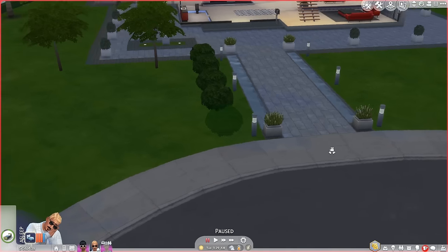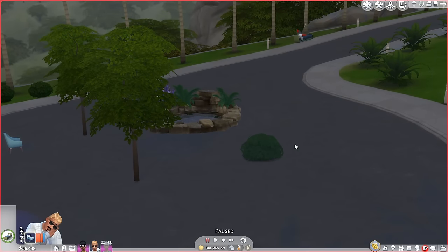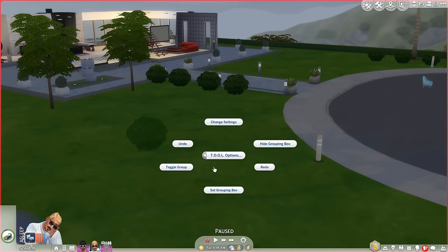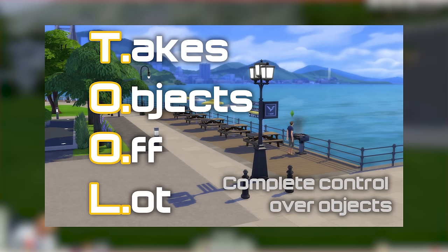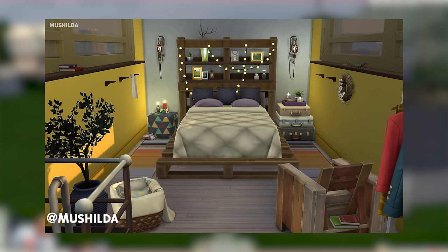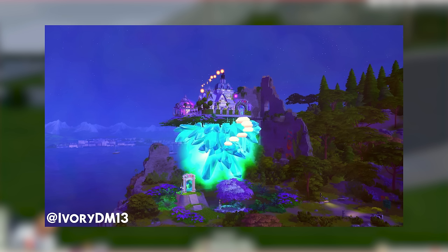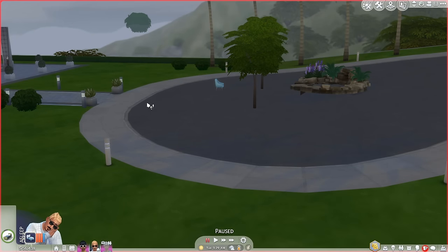Hey guys, TwistedMexi here. Today I've got a video for you that is frankly way overdue on my part. It's regarding a mod I released back in August of 2019 called Tool. Many of you are probably familiar with it by now from either gallery downloads or other YouTubers. Tool stands for Takes Objects Off Lot. That was really my only intention when I created it, but simmers that are way more creative than I will ever be have shown me that Tool can be used for so much more. I wanted to take the feedback from how the community was using my mod and revisit old features as well as add new ones to get people to the result they're looking for with less effort and less time.